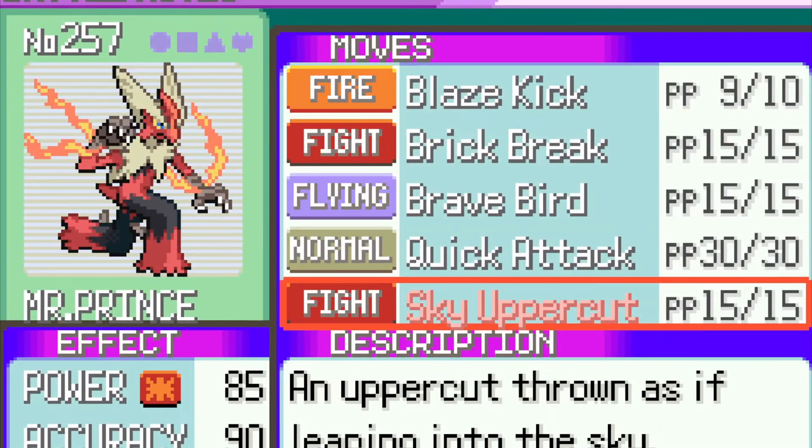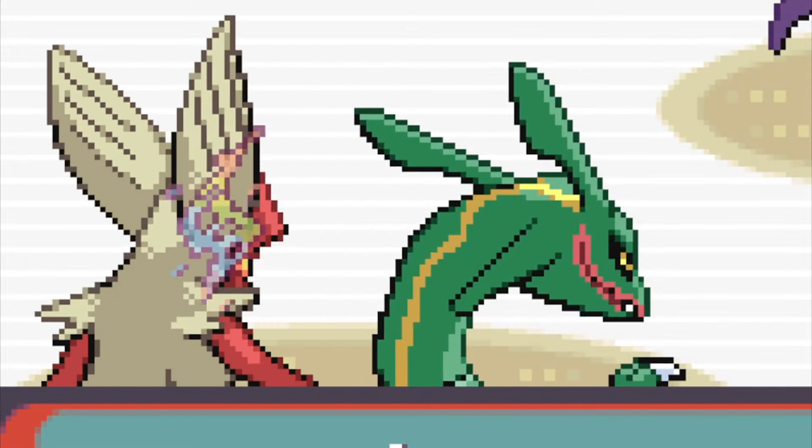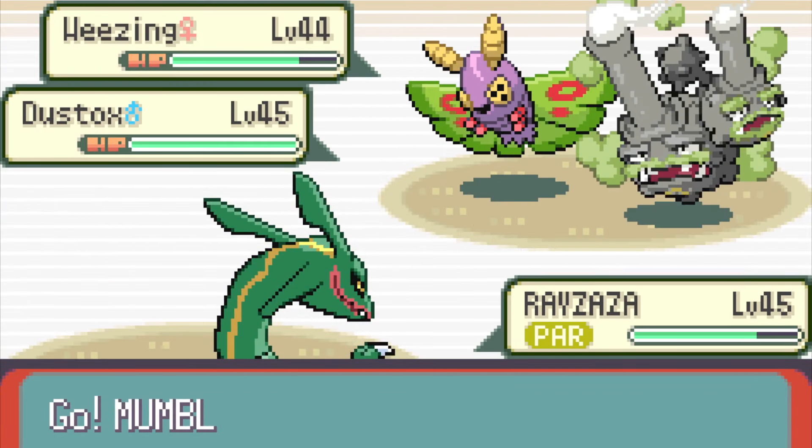Mr. Prince is about to be made King. We take him to the fourth gym and it's Koga. Immediately I charge up the Mega Stone, and immediately after I charge up my Z-Stone. Even with these two speed demons, the lingering paralysis made me pretty slow. Eventually I had to switch out Blaziken for the Penguin — it was the edge I needed, and Koga was defeated.